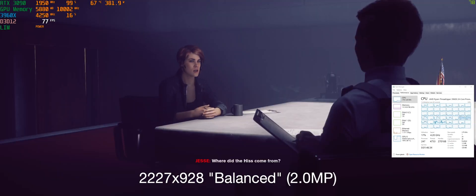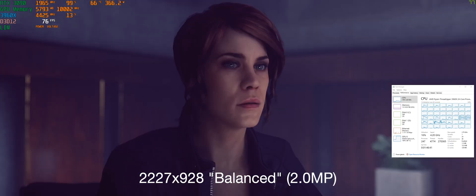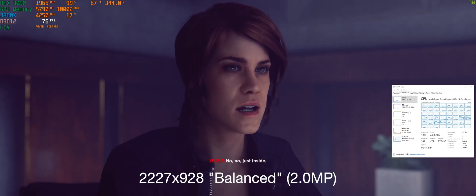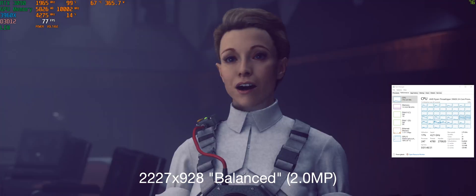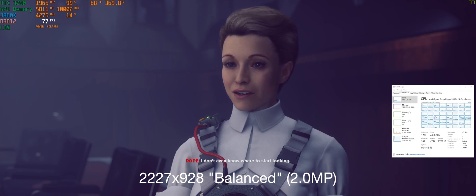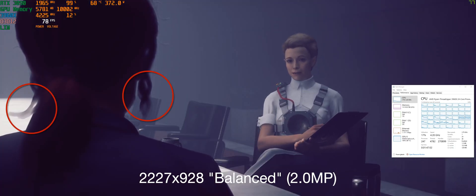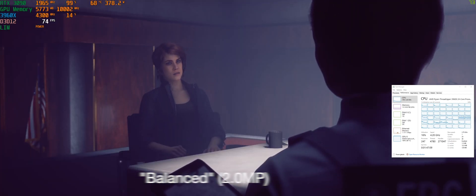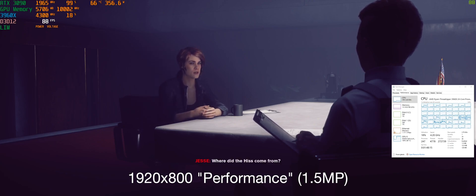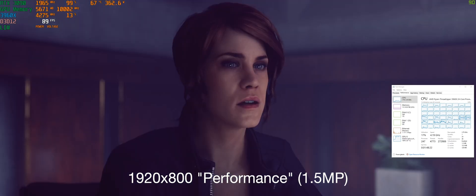The next version is balanced — dropping from 2.7 megapixels down to about 2 megapixels, with a resolution of 2227 by 928. That's less than 1080p ultrawide. We're getting another increase of about 10 frames per second. But you can see here the picture starts to fall apart a little bit — you get a slight shimmering effect on some things, and in her hair you get a little bit more artifacting. Still, this is reasonably good, and the frame rate gains are decent. But this is the kind of artifacting and quality difference you may see as you ramp up DLSS.